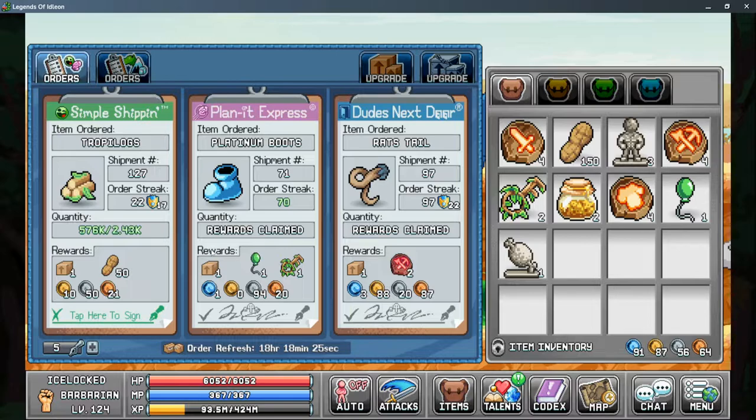From here, we start looking at what each of these numbers means. The shipment number is the number of shipments you have completed for this supplier. The order streak is the number of shipments you've completed in a row without letting it reset — this means waiting three days with the order refresh and not completing the order. You do have some time to avoid losing your order streak. The quantity shows you the amount required and the amount you currently have, which can be in your storage so you don't have to carry these materials.